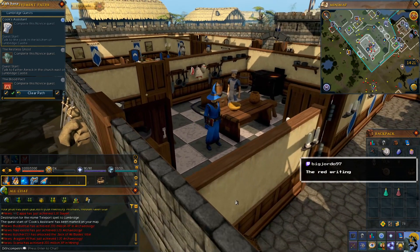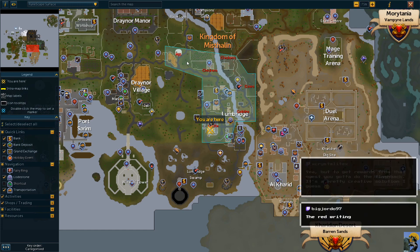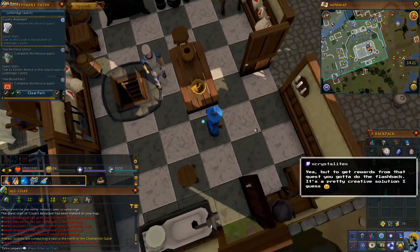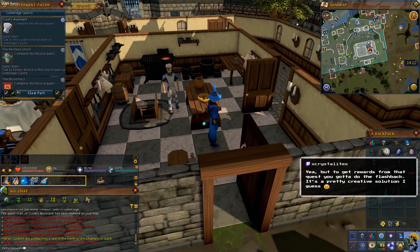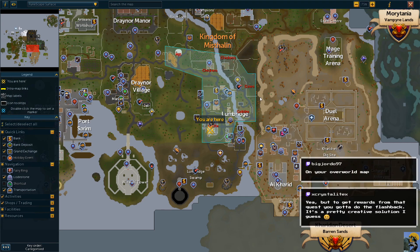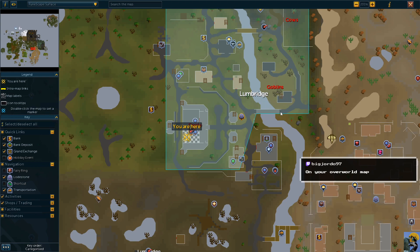I talked to the cook, and now I want to look at the map for red writing — goblins, cows, and chickens, and the mill. I need to go to the goblins, which are over here, kind of by the lodestone across the river.